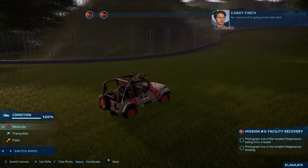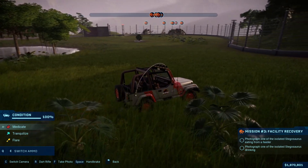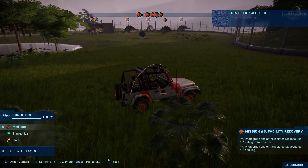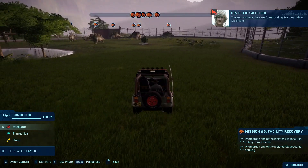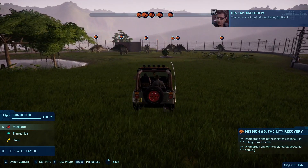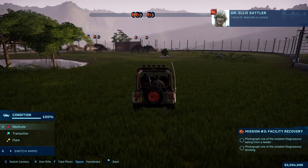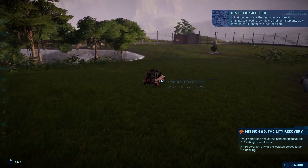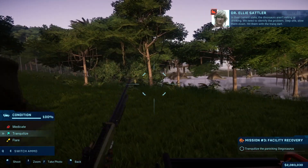Mr. Hammond is gonna love this shot. Now I just have to take a picture of them eating from the feeder and drinking water, but I noticed they're running around a lot — something's not right. The animals here aren't responding like they did on Isla Nublar. I haven't seen any of the dinosaurs exhibiting symptoms. Dr. Malcolm, I think you're correct but we need to be sure. In their current state the dinosaurs aren't eating or drinking — we need to slow them down, hit them with the tranq dart.